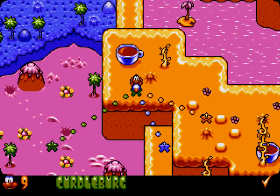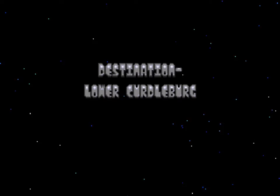Hey there, Five here, coming at you with part 57 of my James Pawn 3 walkthrough guides. This is Lower Kirtleburg.